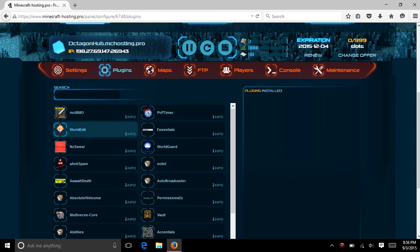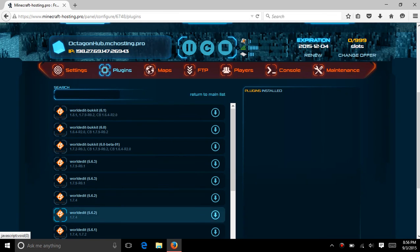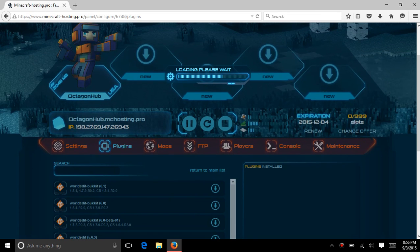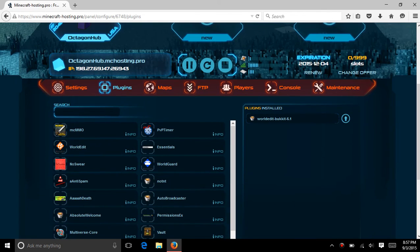So the first thing you want to do — the best plugins — is WorldEdit. All you have to do is click on WorldEdit, click it once, and it should take you to a bunch of different versions. Click on the first one, and up here it should be installing. It's a pretty quick process. But I will show you how to do that manually too. Now that it's installed, it is done.